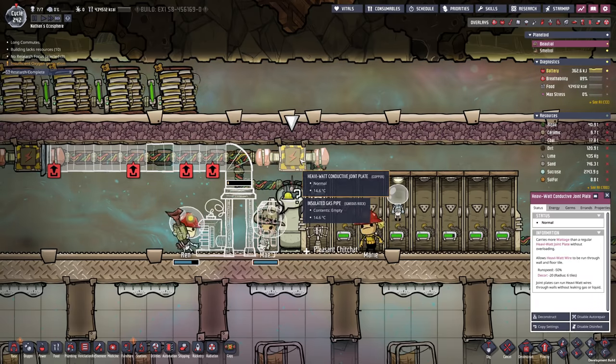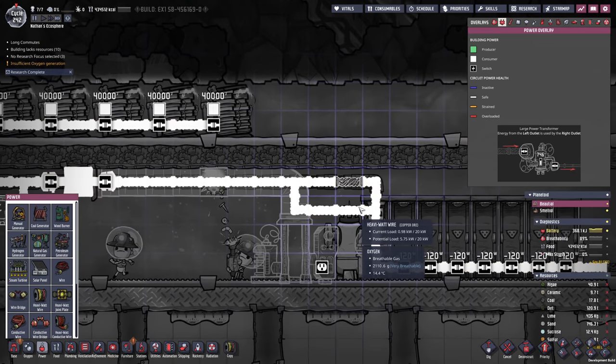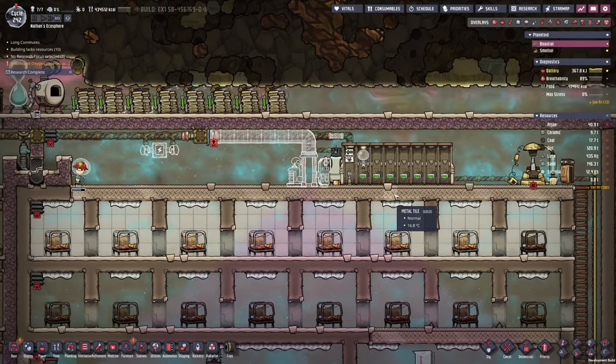Cable is in place, I can now safely remove this conductive joint plate. Then we build this cable here, and once that's built I can remove the other one. A power loss to the atmosphere docks could be a fatal mistake.